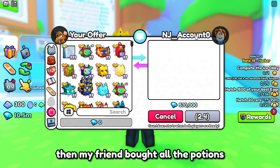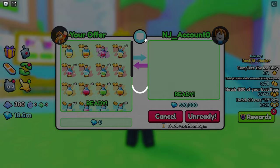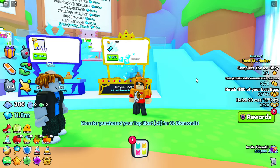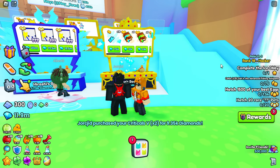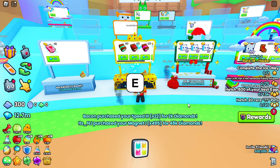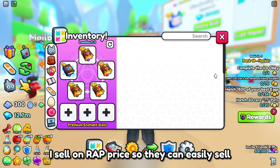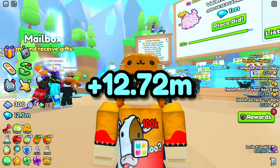My friend bought all the potions since he said he was preparing for the update for the mastery stuff. It took me 4 hours to sell all the stuff I got. I sold at wrap price so they could easily sell. By selling everything, we earned 12.7 million diamonds in just one day.